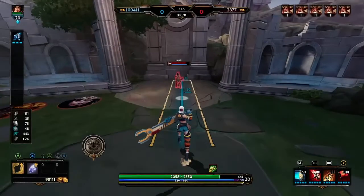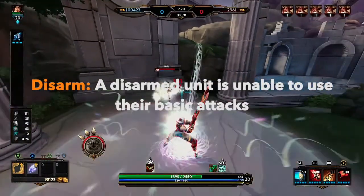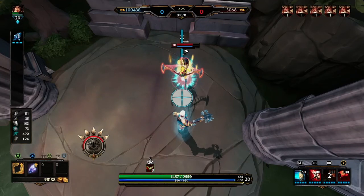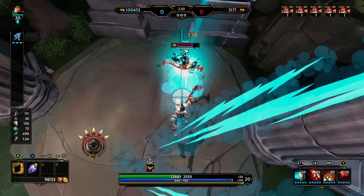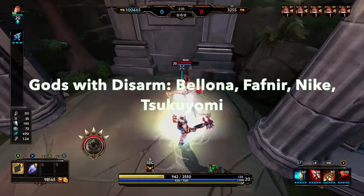Next on the list is Disarm. Very simple — a disarmed unit cannot use their basic attacks. So you'll see once I slow this clip down, I will hit this Neith with the disarm and for the duration of that disarm she is not able to auto attack me. Disarm is obviously very valuable against those auto attack gods. Here is a quick list of all the gods that have the disarm ability.